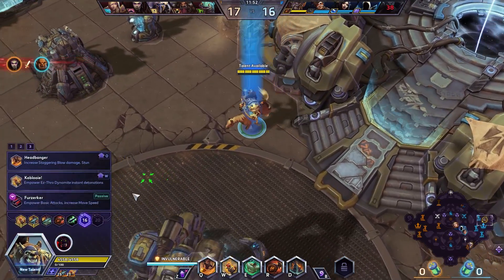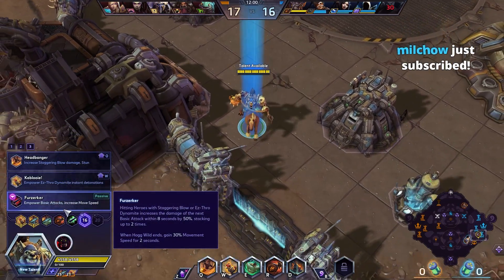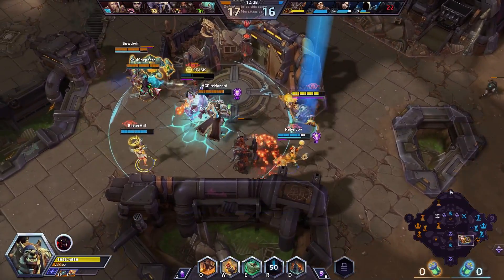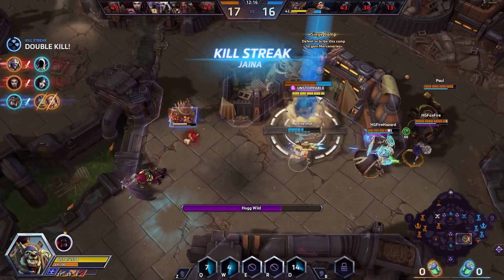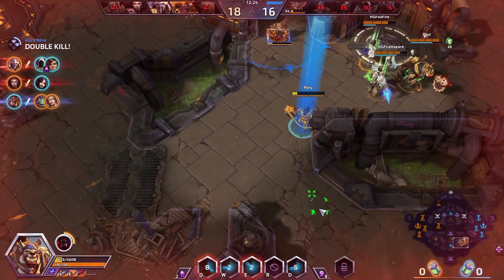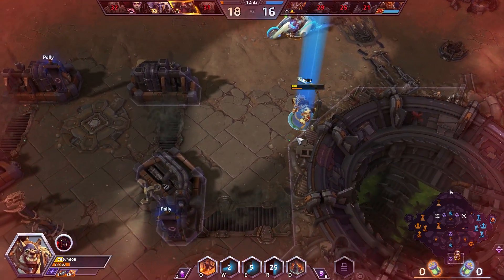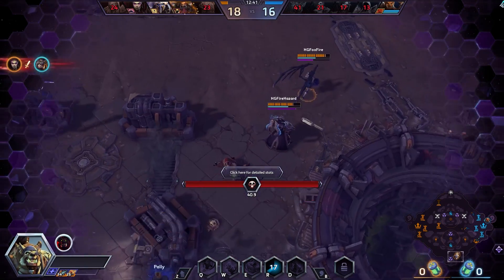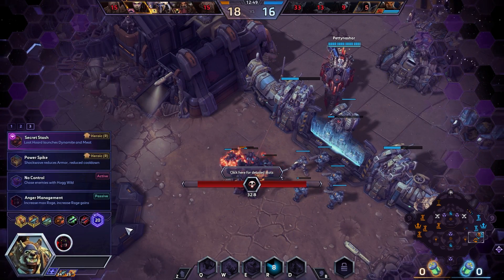We are back up, level 16. At 16 we are going to get Furzerker — hitting heroes with Staggering Blow or Easy Throw Dynamite increases the damage of the next basic attack for 8 seconds. I'm coming, try to cut these guys off. Tasmanian Devil this. I fucking canceled my own mount, dude. Feels so bad. They did get the camp. We're kind of losing every fight here. They got some really good CC trains going on their team, and unfortunately I don't think there's too much I can do about that.